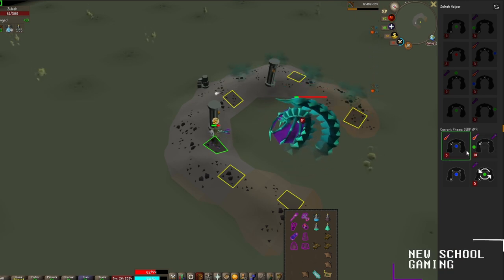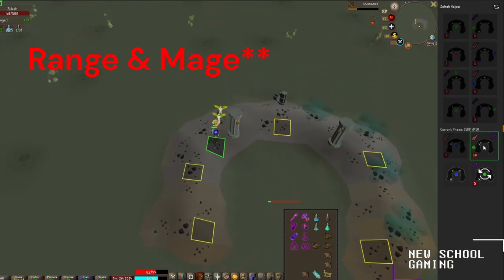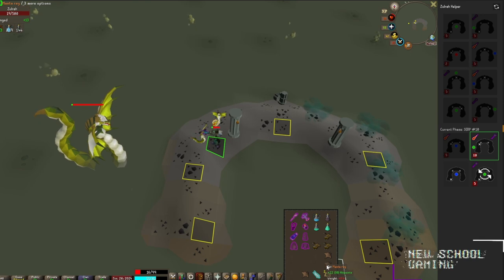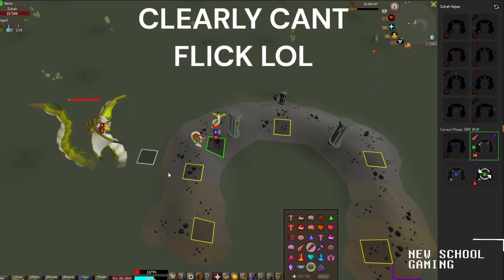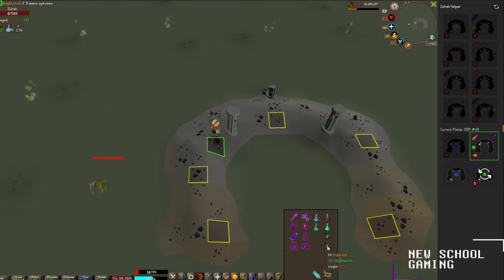Up next we'll have a Zulrah Jad phase, where he will alternate attacking with ranged and magic back and forth. He's going to start with a ranged attack — nope, that was actually a magic attack. Then to ranged, to magic, to ranged, to magic, to ranged. I'm missing the prayer flicks but you guys get the point. And Zulrah's dead.